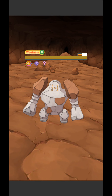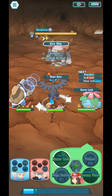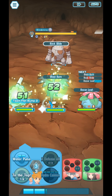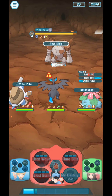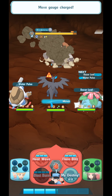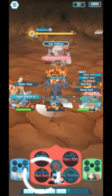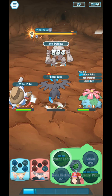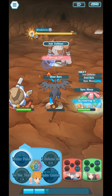First bar of HP gone — time for the second bar. Now this is a problem. Rock Slide will be painful for Cygnusuit Red. This is gonna hurt — ouch, oh my gosh. It's a one-hit KO, but good thing we have Endure. So that means I am going to recover, but let me use a Sync move first.